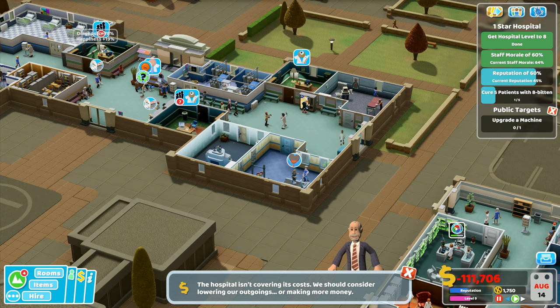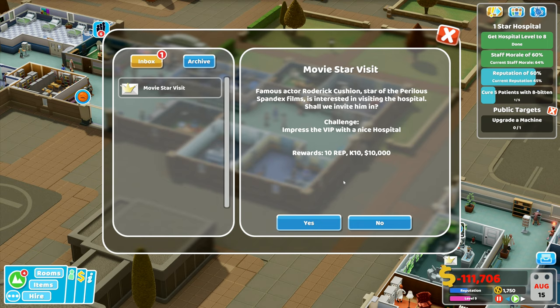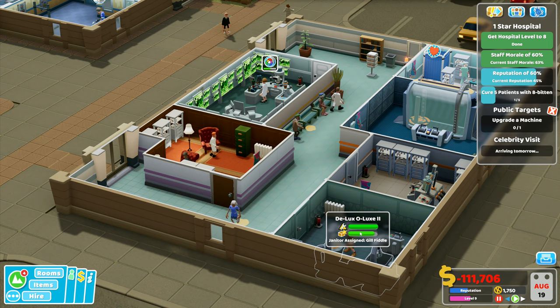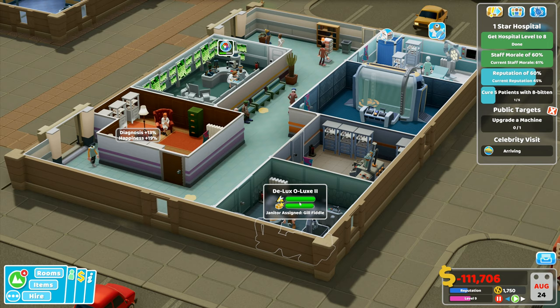Famous actor Roderick Cushion, star of the Perilous Spandex films, is interested in visiting the hospital - shall we invite him in? Yes! That's a potential ten thousand dollars right there. And Jill Fiddle is stopping by the hospital - Jill Fiddle is almost done. Buzzkill over there has an appointment - that's going to get us some money.